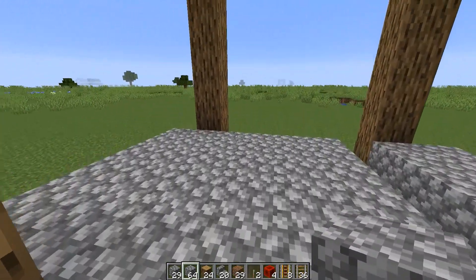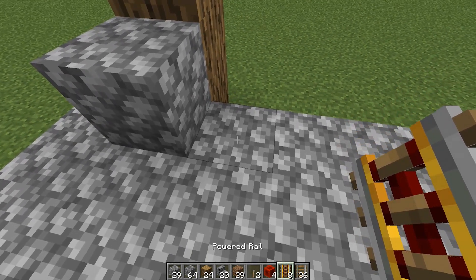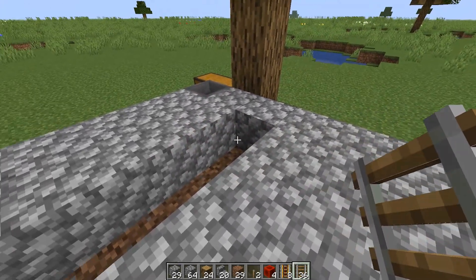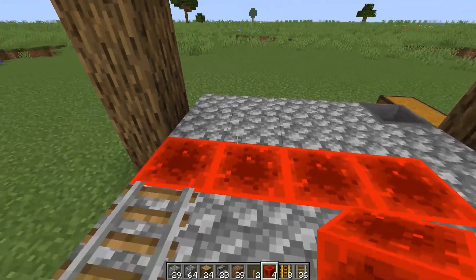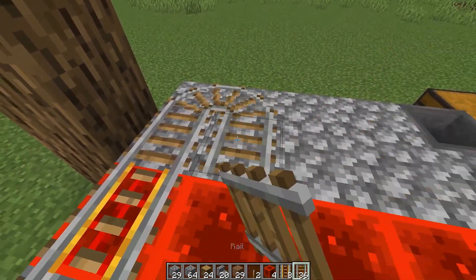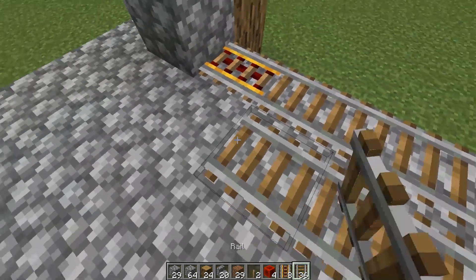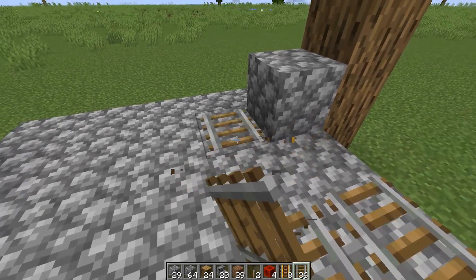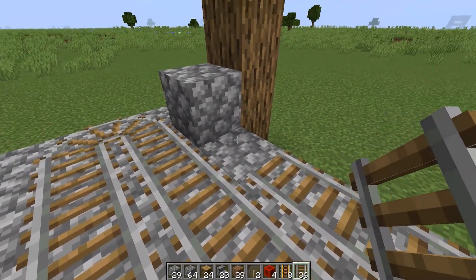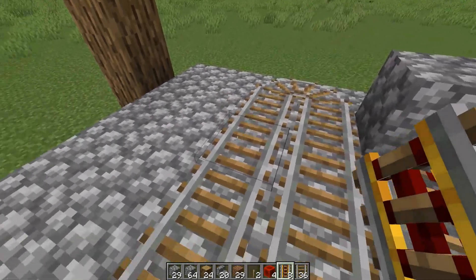Now that we have our base done, let's go ahead and put our rails down. Taking our structure block, we put it right against this back column where the rail line is going to terminate. Put down our powered rail and then add regular rails. Where there's a gap, put down our redstone blocks — this will power the powered rails. Then go back to regular rails and come around so we have a little u-bend, then a powered rail, and continue this snaking pattern. Rails can be fickle, so if something goes wrong just break the old one, come across, and make it come around the right way. Then put down the powered rail afterwards.